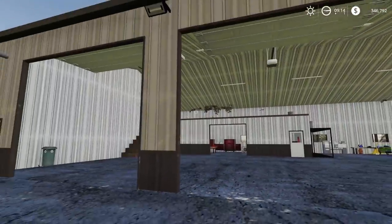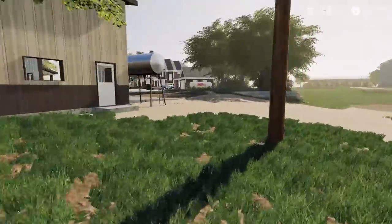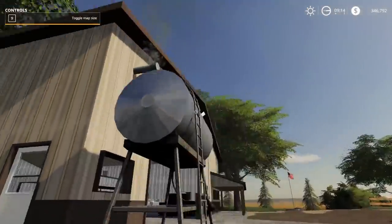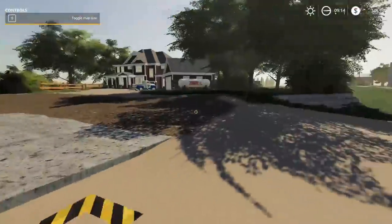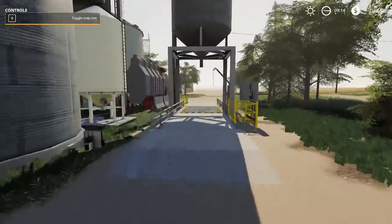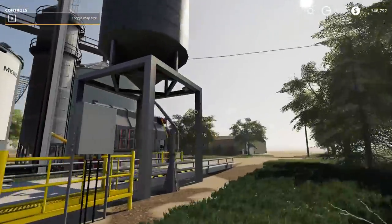Here's the main acreage. We've got a little shed and a fuel barrel right here. In farming simulator there's no diesel or gas distinction — it's just fuel. Now here's the bin setup, which looks okay. This is what I'm liking.